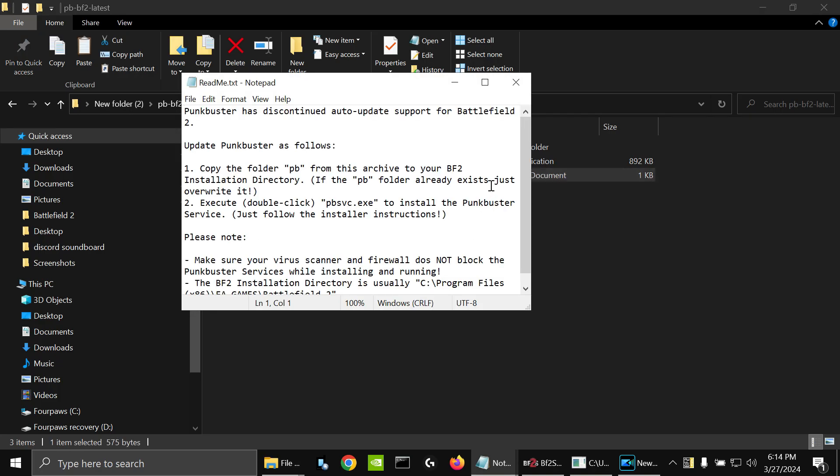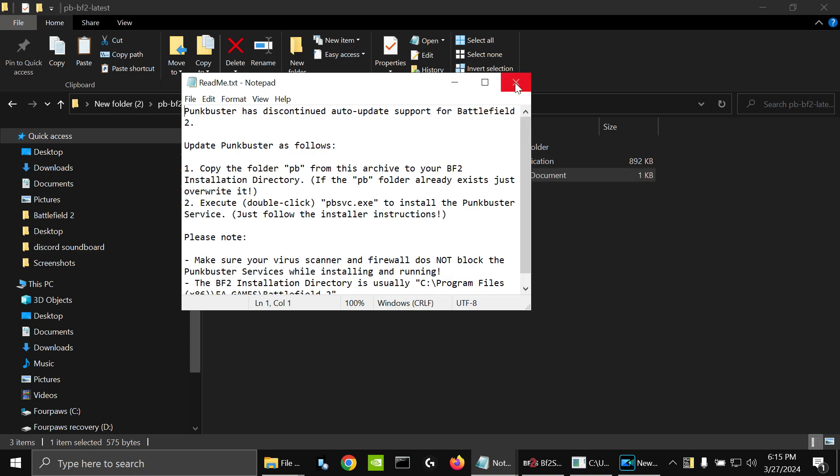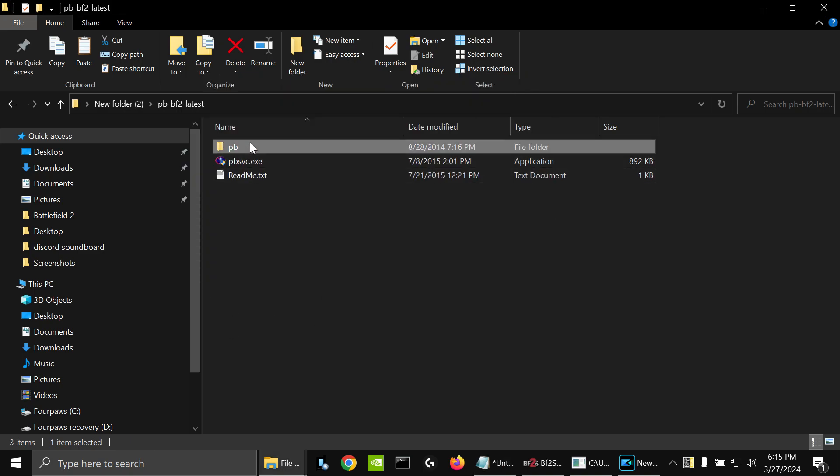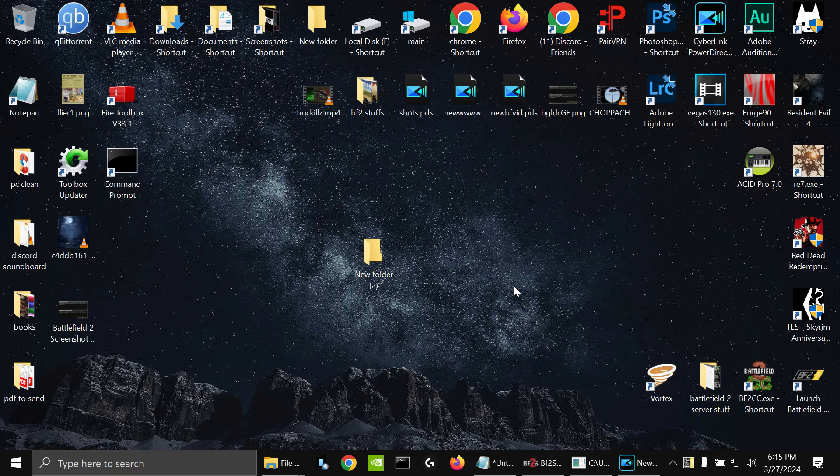There is a readme text in there — do me a favor and read through that, but I will also put this in the video description as well. Now you've got a folder here called pb — you're going to right-click that, copy it, and then go to your Battlefield 2 directory.